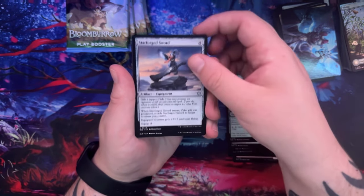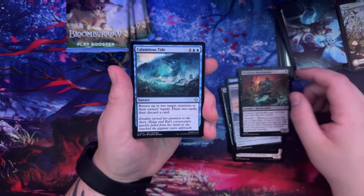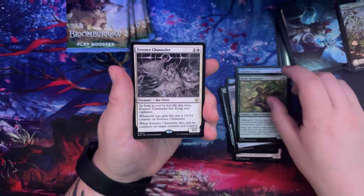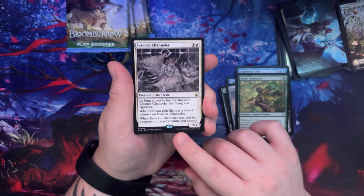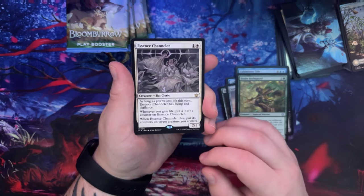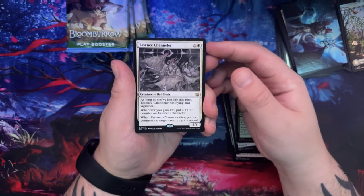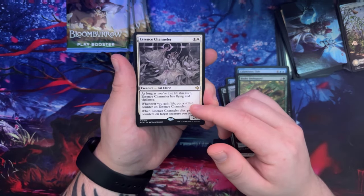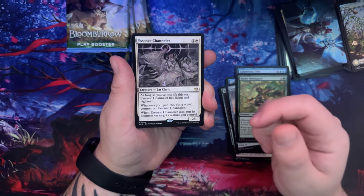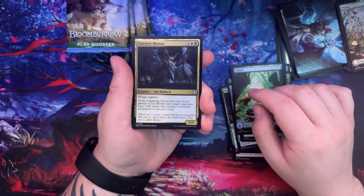But they do get plus 3, plus 3 - so if they don't have flying to begin with, that's pretty good. Persistent Marsh Stalker, Calamitous Tide, Bushy Bodyguard. Essence Channeler - this is a good one. I've used this a good amount in my Arena deck. I built a white and green deck - which I'm typically not into green cards, but pretty good. Anytime you gain a life, you get to put a plus one, plus one counter on this. And then when this dies, you put the counters onto another target creature.